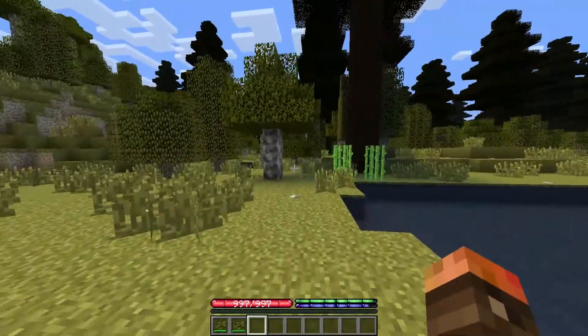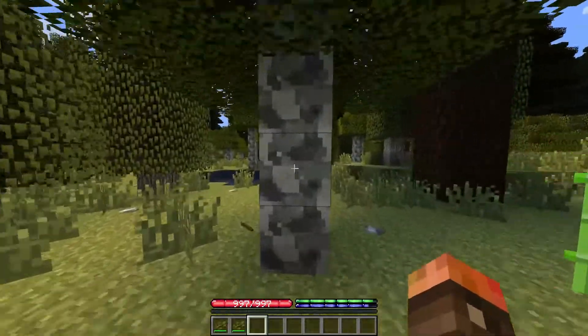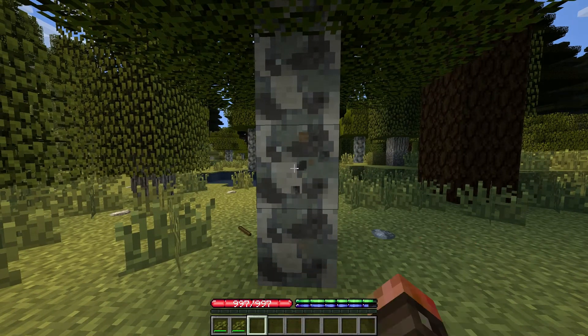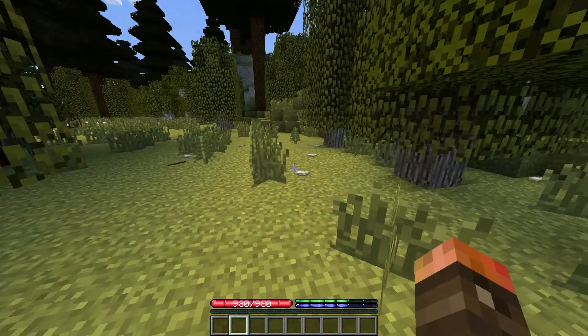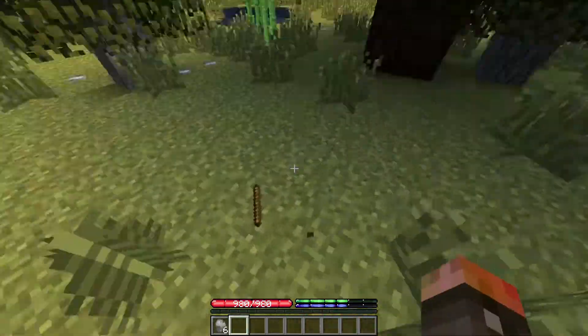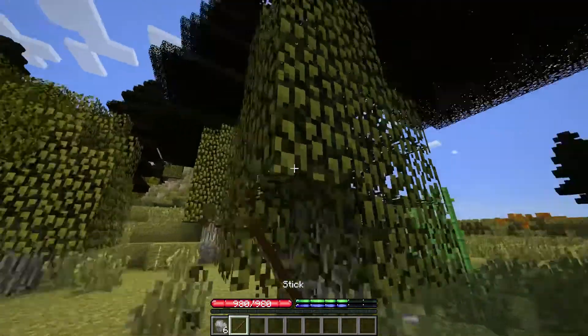After satisfying your hunger and thirst, you may be inclined to punch a tree as you normally would in vanilla. However, you'll be stuck doing this for a while, since you can't punch down trees in Terra Firma. Instead, try to collect the rocks laying on the ground, as well as sticks, which can be collected from either the ground or by breaking leaf blocks.